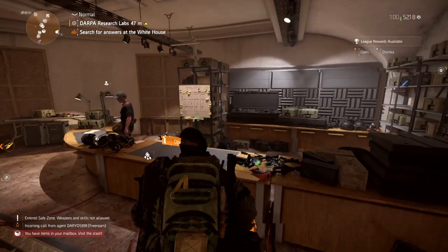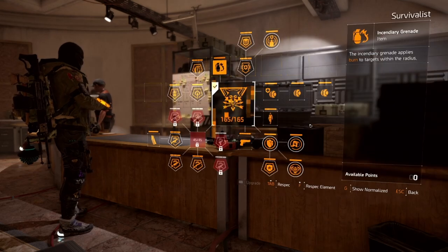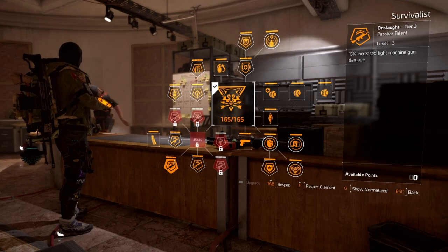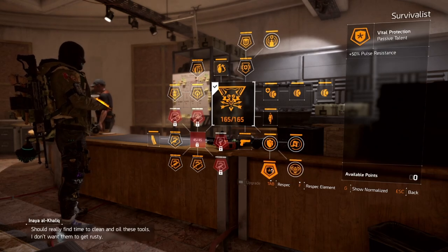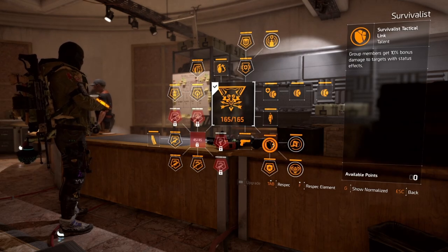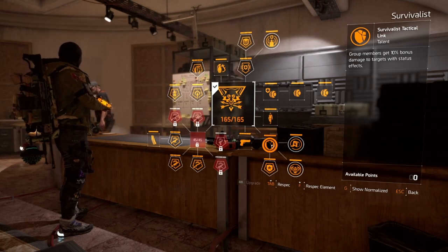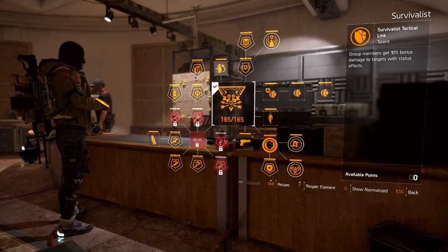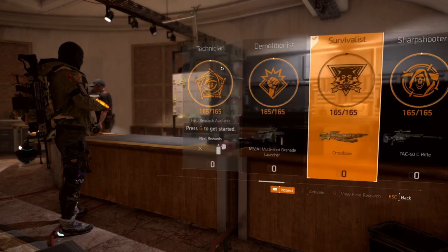First, let's look at the specialization. Make sure you have LMG damage in there — or whatever weapon you decide to use. Everything else here is pretty standard. The key node is: group members get 10% bonus damage to targets with status effects. Since we're putting status effects everywhere all the time, that's huge. The fire grenade is a nice extra to help proc Ongoing Directive at the start if you can't get it going easily.